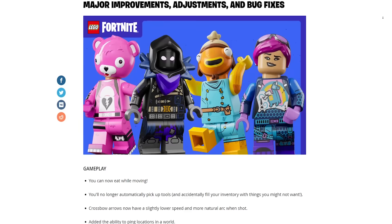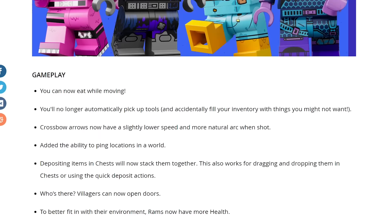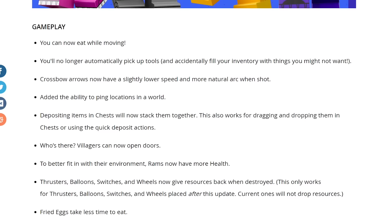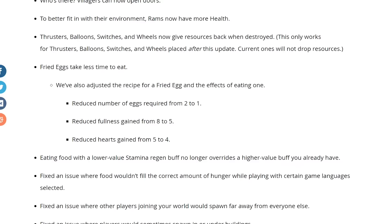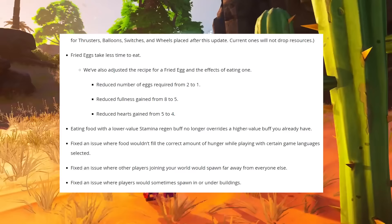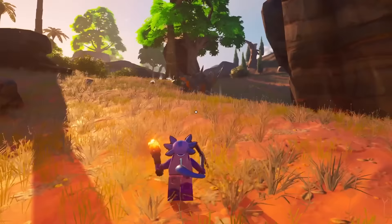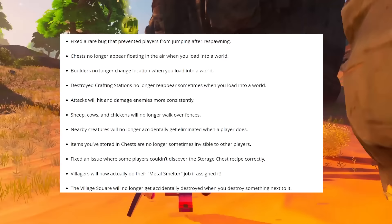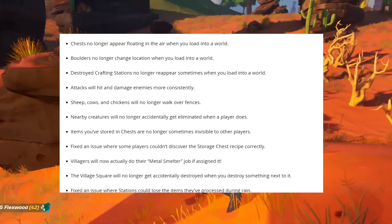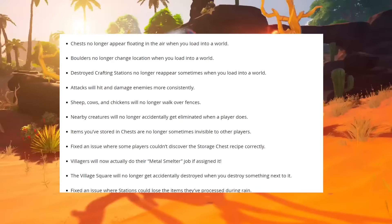You can now eat while moving. You'll no longer accidentally pick up tools off the ground that you don't want. Crossbow arrows now have slightly lower speed and a more natural arc — basically bullet drop. Depositing items into chests will now stack them together, whether dragging items in, dropping them, or using quick deposit — huge change. Villagers can now open doors. Rams now have more health. Thrusters, balloons, switches, and wheels now give resources back when destroyed. Fried eggs take less time to eat. Eating foods with a lower stamina regen buff will no longer override higher value buffs you already have. Fixed an issue where food wouldn't fill the correct amount of hunger. Fixed an issue where players would sometimes spawn under buildings.